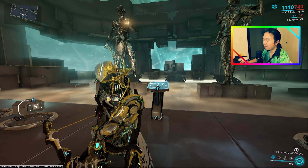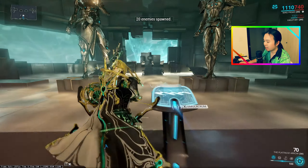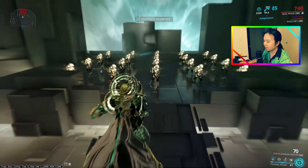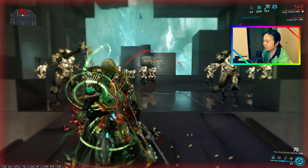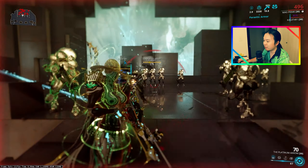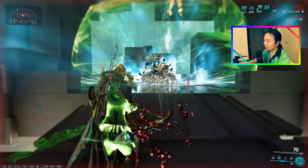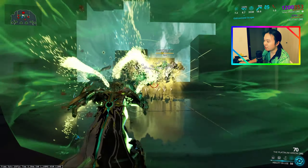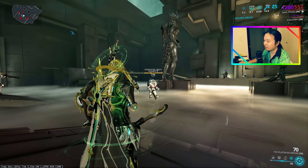Here we are in the simulacrum with Mag Prime. What I'm going to do is summon some Corrupted Heavy Gunners, press the number one, and that's it. I also have Arcane Grace installed on this particular Mag build, so we're healing on top of it, but I can't heal innately as Mag. What I can do, on the other hand, is actually produce Overshields. So not only do I have shields, I also have some extra health as well.